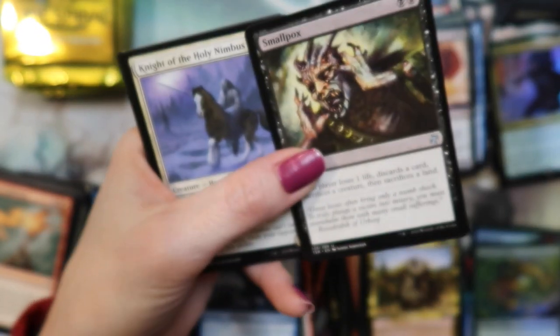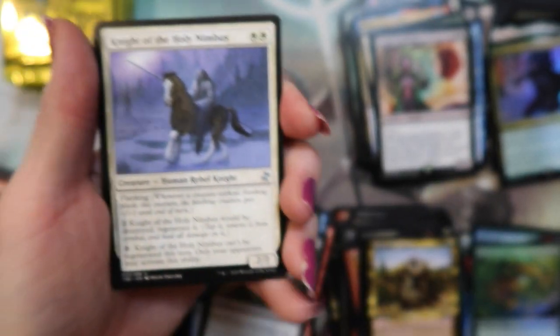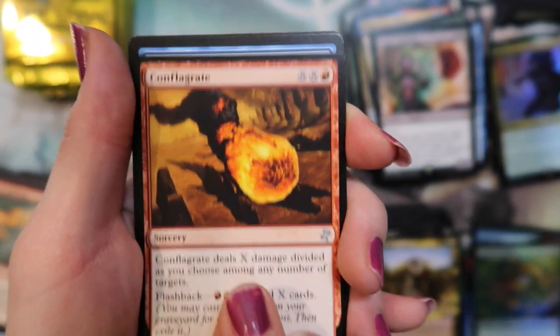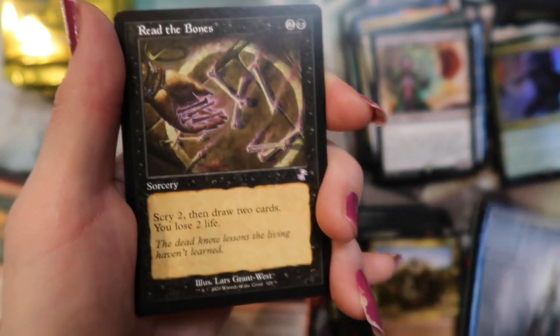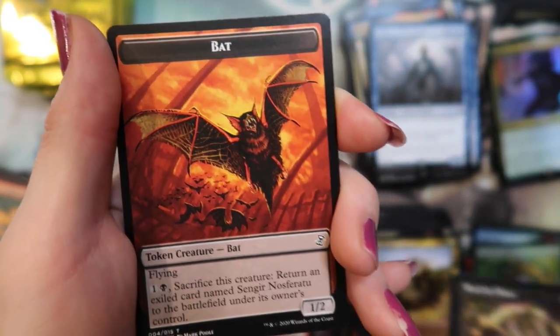Smallpox — oh sorry. Smallpox. Knight of the Holy Nimbus. Conflagrate. And Magus of the Future. Read the Bones — wah wah wah! What do they say, what do they say? And a bat.